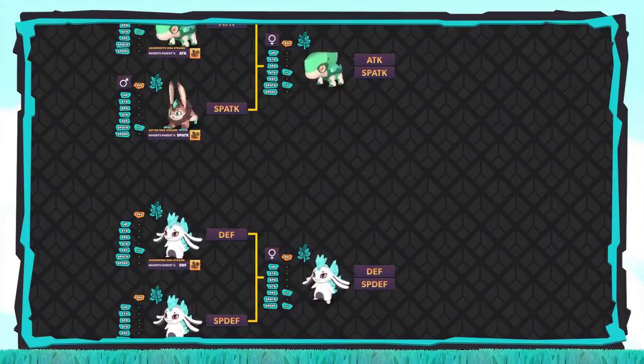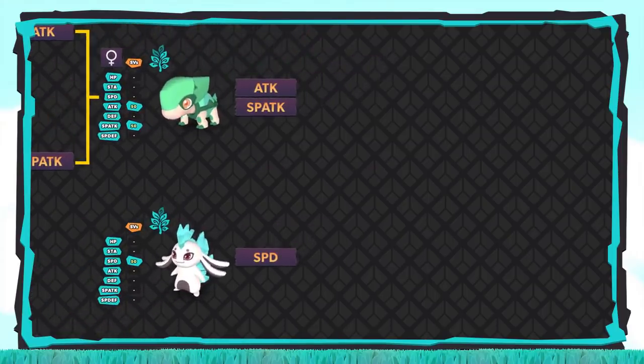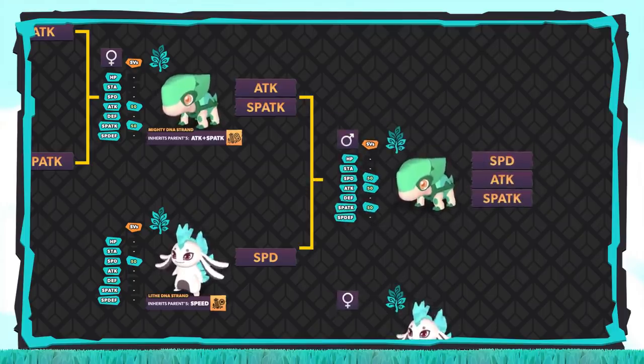Tier 2 is where we'll focus on our linking stat — the stat that will be shared to guarantee that 5SV Temtem we talked about earlier. The best stat to focus on here is Speed, since it's the only single value that can't be manipulated using the combination DNA strands. We'll breed Crystal with a male Lapinite with perfect Speed. We'll equip Crystal with the Mighty DNA strand to pass down both Attack and Special Attack, and equip the Lapinite with a Lithe DNA strand to pass down Speed. The resulting child will have three perfect SVs: Attack, Special Attack, and Speed. In our example, we were lucky enough to get a male Crystal, which is what you need to effectively pass along the egg move.